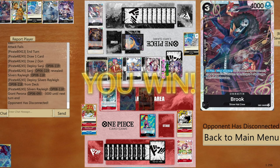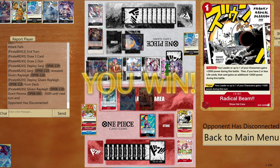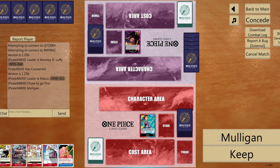Going with Sanji and Rayleigh — give minus 3000 to Perona, minus 2000 to Brook, kill Rebecca, then attack Perona and Brook. Opponent disconnects — unfortunate, as I was about to clear the board. Let's go for another matchup.